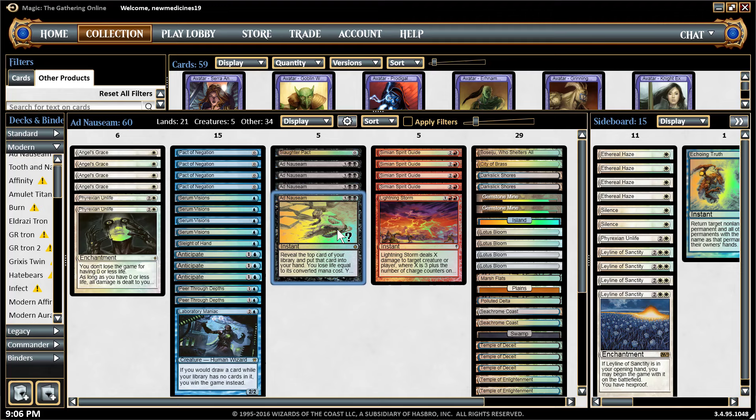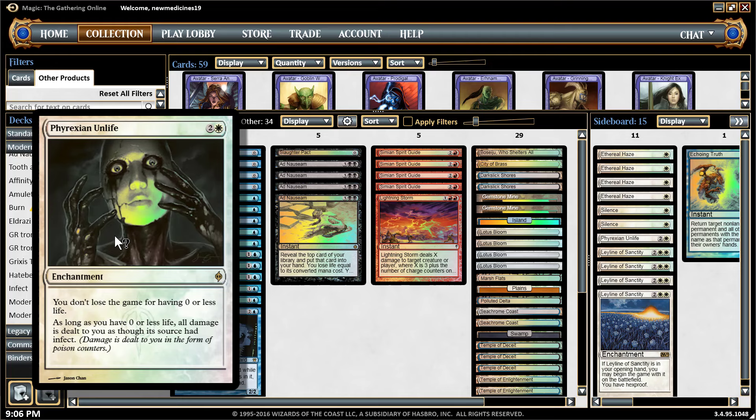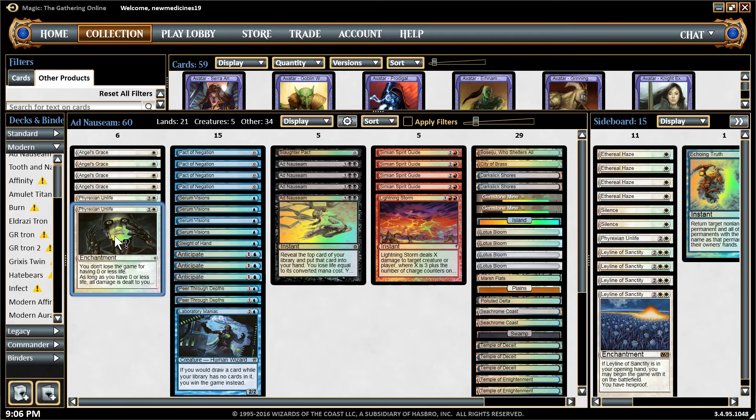The other combo piece is Phyrexian Unlife. What it does is it's two colorless and one white: you don't lose the game for having zero or less life. As long as you have zero or less life, all damage is dealt to you as though its source had infect. There's a lot of confusion about how Phyrexian Unlife works. In MTGO there's no confusion because the engine itself converts all the damage and transcribes it to either damage or infect.